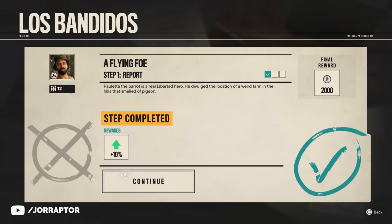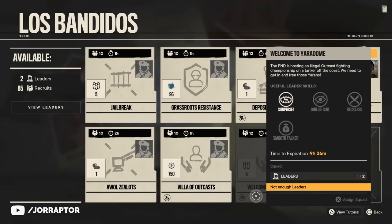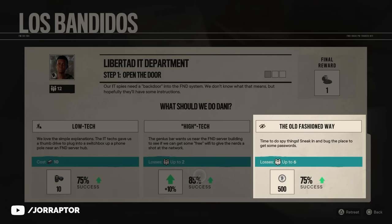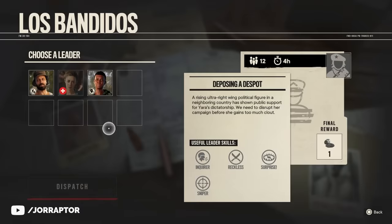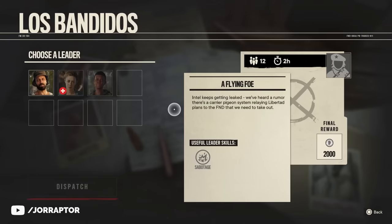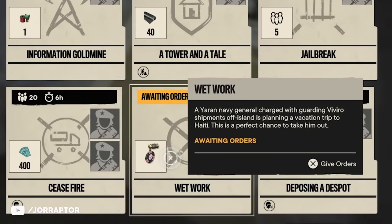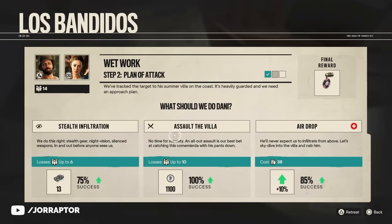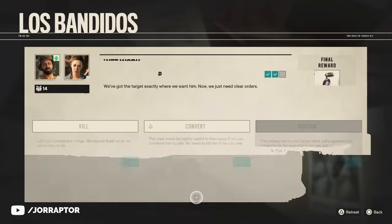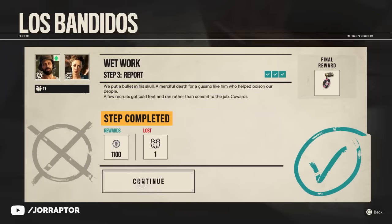You can get flat-out 2000 pesos as a reward from one operation, but also other operations that have no pesos reward from finishing it can still give you a ton of money through the other steps. The idea is that you send out a leader and then have to wait real-world time — an hour or longer — before you can give that leader commands and then get the rewards. The second step from one operation already gives me 1100 pesos with a 100% success rate, and then the third step gives me another 1100 pesos. So I got 2200 pesos from simply clicking through some menus.